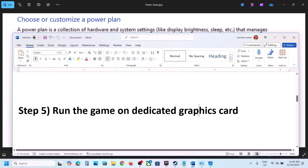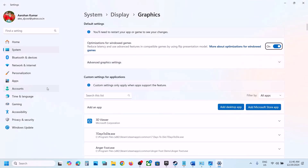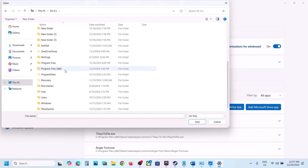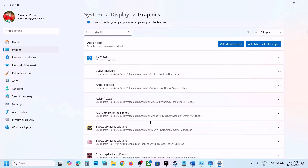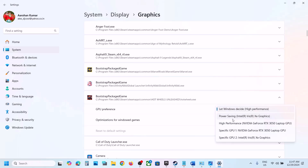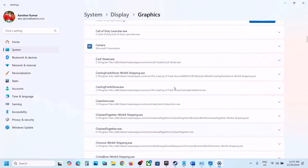The next step is to run the game on the dedicated graphics card. Type 'graphics settings' in the Windows search box and click Graphics Settings. Click 'Add desktop app', go to the game installation folder in C drive — Program Files, Steam, steamapps, common, game folder — select the game exe file and click Add. Once added, click the down arrow and select High Performance. Again click 'Add desktop app', open the Hot Wheels binaries Win64 folder, select the exe file, and click Add.